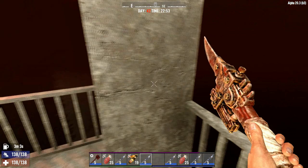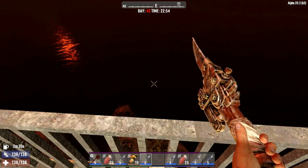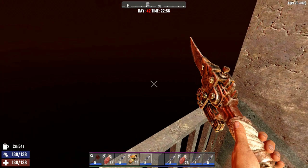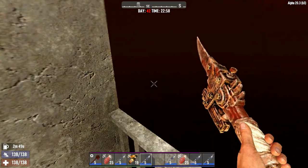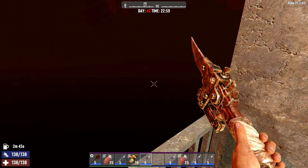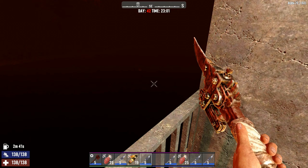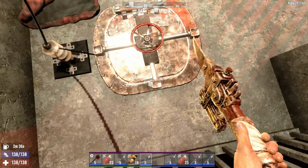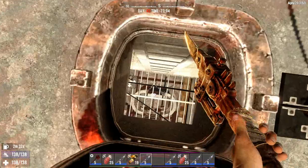Now we've got the blood moon - it's working now. Even a bear is coming! Oh, he's attacking the zombies - that's cool. Nobody's made it to the island yet. Let's go ahead and go down inside.